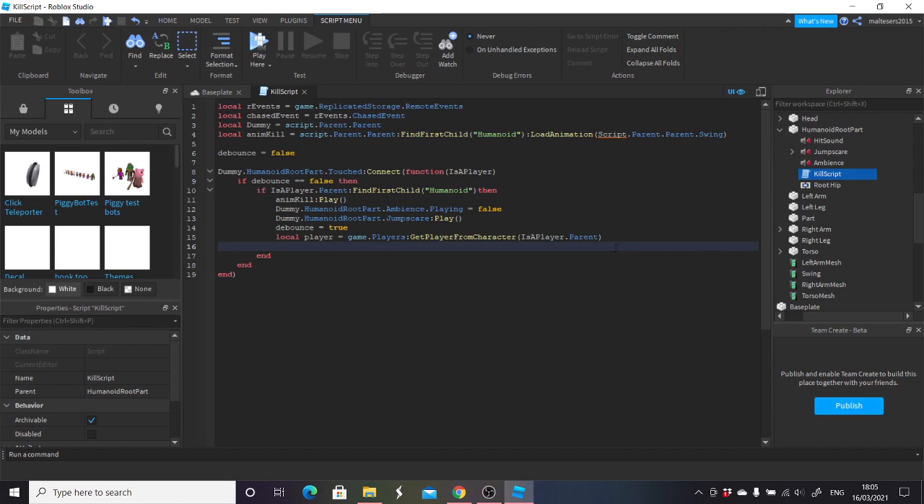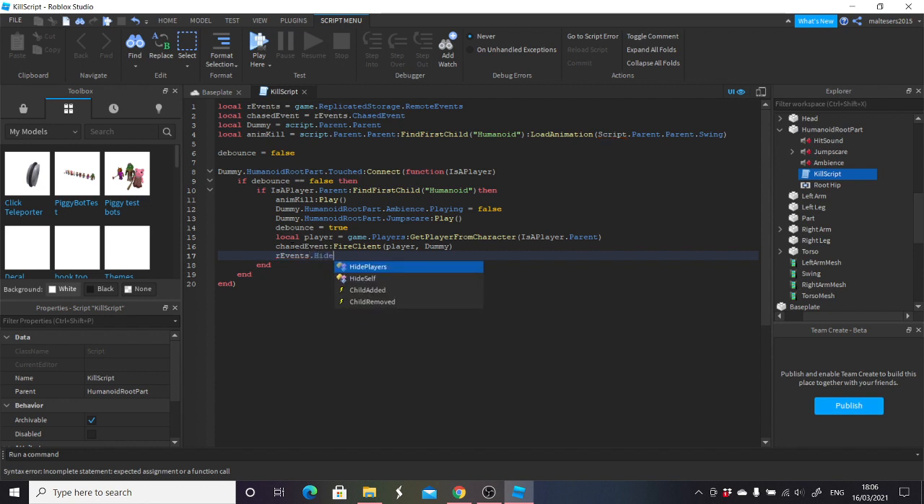So once you've got to this part, after where it says parent, make sure you're not on mute. After player parent, we're just going to do chased event which is already here, then fire client — fire client — open bracket, player comma space dummy, just like that. Then after that we go on to the next line and do our events which is already there again — dot hide self. Click it, press enter, put it in straight away, hide self, and then do colon fire client again — fire client — any brackets, just put player.